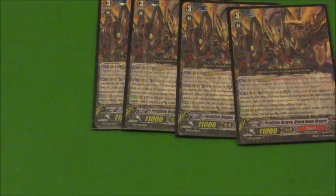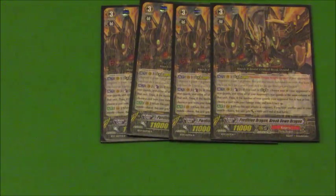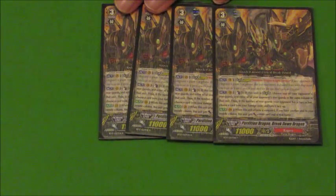Moving on, we run 4 Perdition Dragon, Breakdown Dragon, and he's your game finisher. His first skill is if there's another unit in the middle column, you get plus 3000 during your turn. So when he's in Legion he's going to hit 23 by himself, so you don't always need a booster to make him hit good numbers. His Legion skill is the real game finisher: you counterblast 3 and then you can retire a column. And if they have 2 or less rearguards, you can unflip 1 damage. So most of the time his ability is only going to cost you 2 counterblasts.